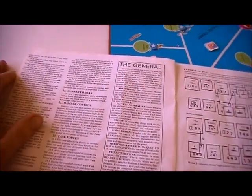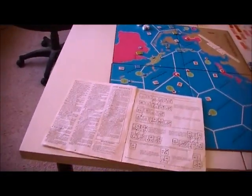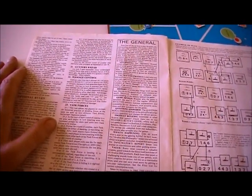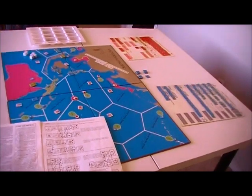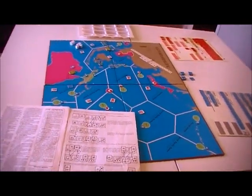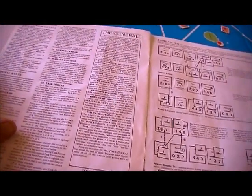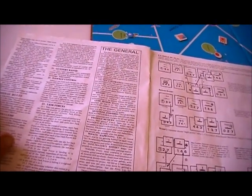Starting on turn four you subtract from damage against US carriers with an airstrike of four. The task forces rule is the one I have the toughest time actually getting around to playing with. It allows each player to set task forces to a task in each round of combat: landing, searching, or hiding. One of the reasons I play this game is that it's not complex - but this adds some complexity.